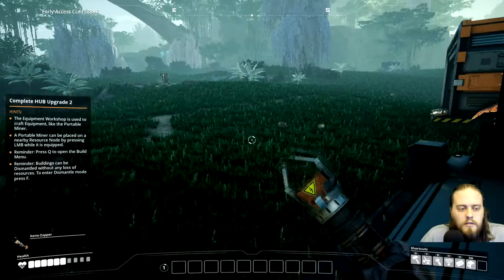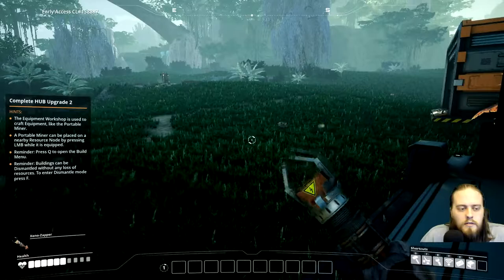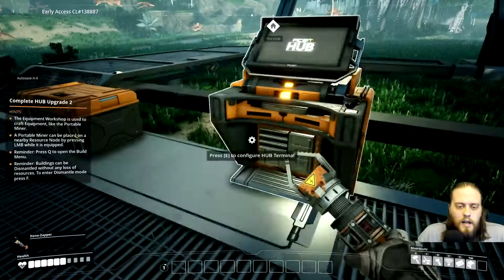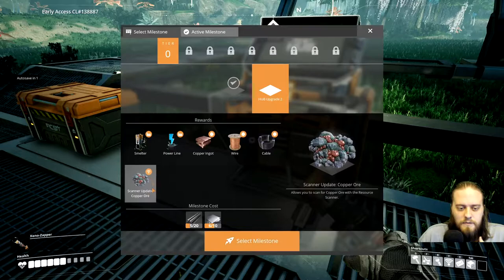It says complete hub upgrade 2. I was reading the hints and I actually did all of them. This is going to unlock a lot of stuff for us, including the ability to mine copper.